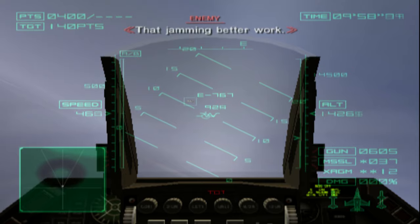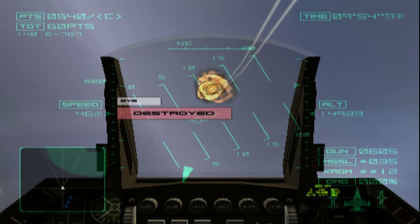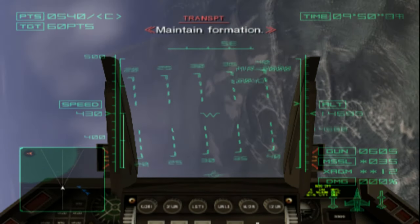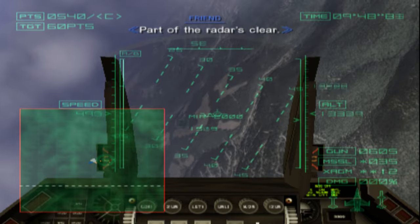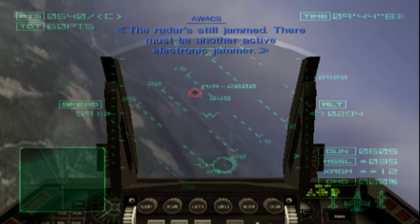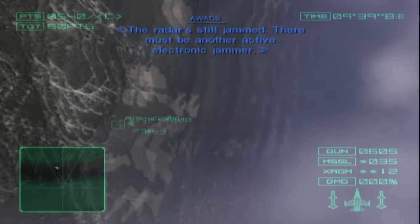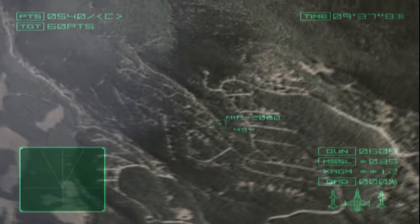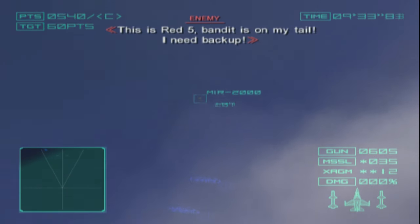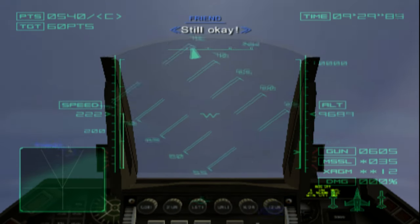Jammie better work. I think he's one of the E-767s. Maintain formation. Part of the radar's clear. The radar's still jammed. There must be another active electronic jammer. This is Red Spike, standing on my tail, I need backup. Still okay.